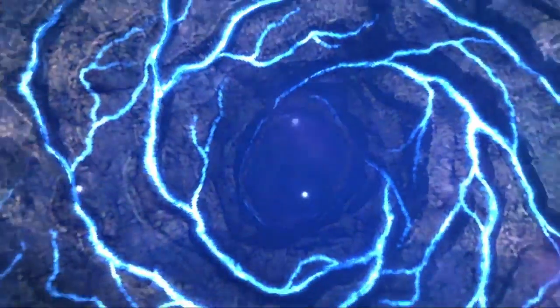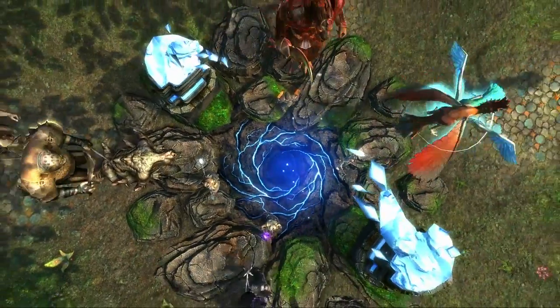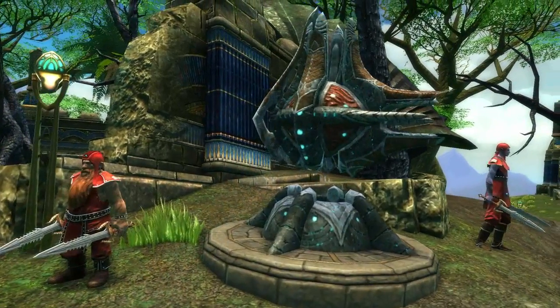The Source Wells represent a line to the heart of Talara. Players will have to defend the Source Wells from the planes. They allow you to upgrade the defenses in the area around them, and they're the places that you're going to be able to get most of your quests.